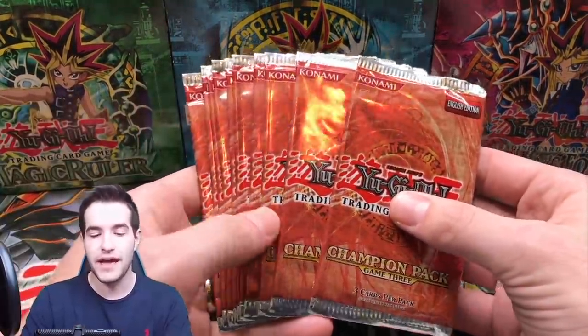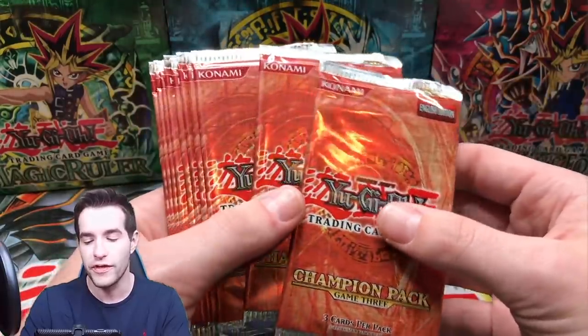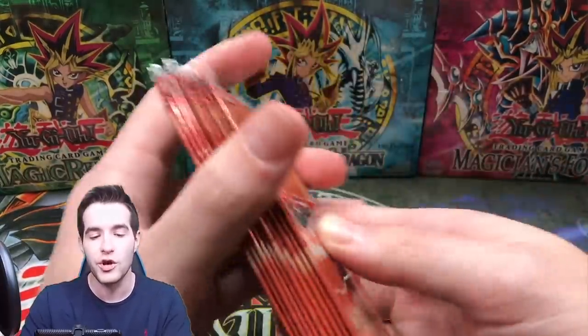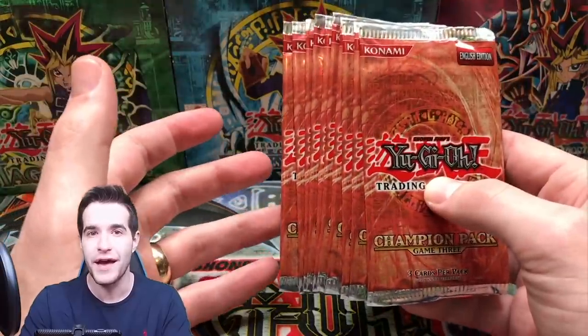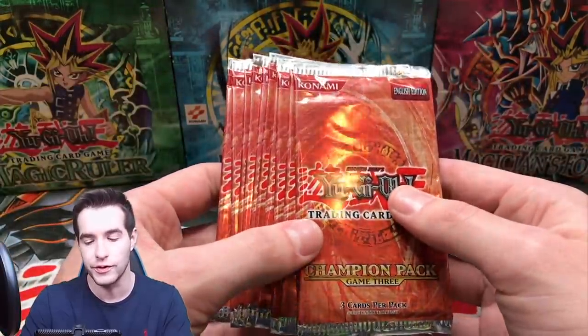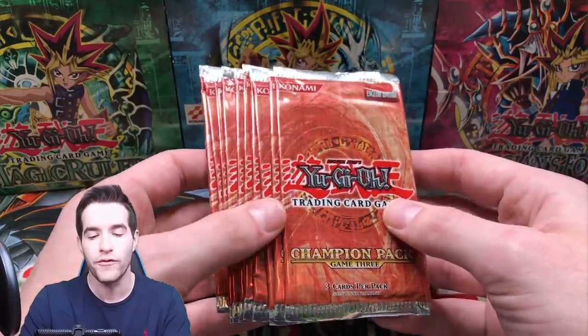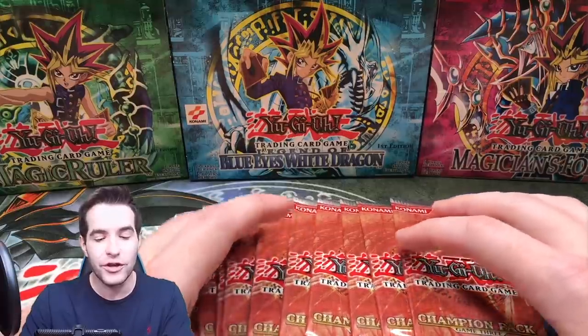Let's get into this. So the cards we're looking for — you can pull Gravekeeper's Spy, Spirit Reaper, Snipe Hunter, all that stuff. The Ultra Rare in here is not as valuable; it's Magician's Unite. We have actually opened this set before, you guys can check that out. It's a pretty nice set. We opened up all heavy packs last time so I got a ton of different foils. This time I bought these from one of you guys, so maybe we'll get lucky and pull one foil. The chances are 1 in 12.